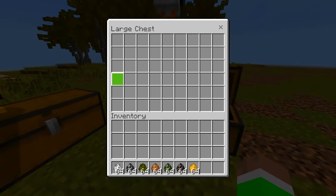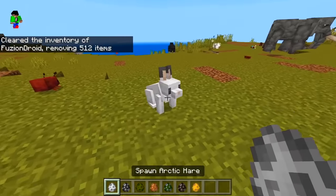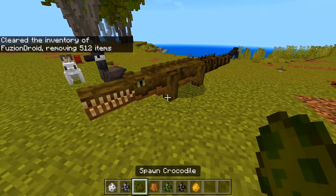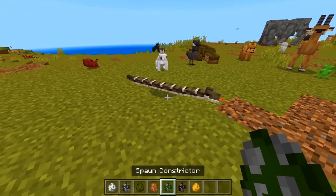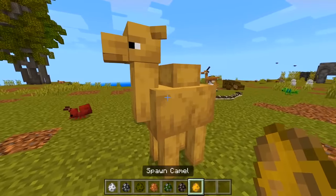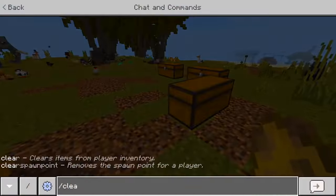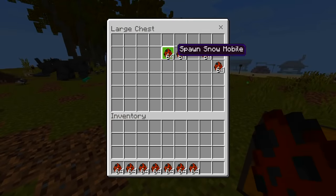We're actually getting close — this is the final wave of creatures. Another bunny kind of thing, a goose, a crocodile — very nice. A different type of snake, an owl, and a camel. Our place is looking crazy, but we are not done because we still got some vehicles!